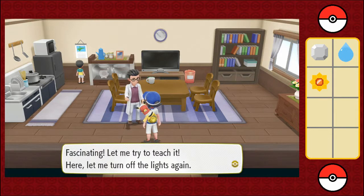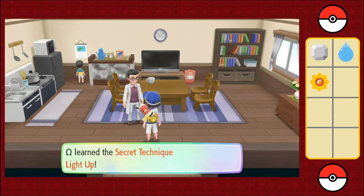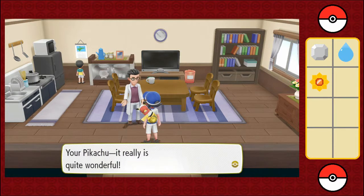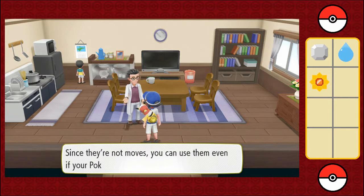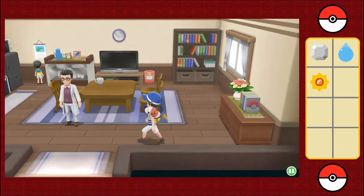Let me turn off the lights again. Now, Pikachu, follow what I do — calm your heart, breathe deeply, and sense your surroundings. There you go — two techniques down, three more to go. You're a Pikachu — it really is quite wonderful. Use secret techniques to your heart's content. Since they're not moves, you can use them even if your Pokemon doesn't have the energy to battle.